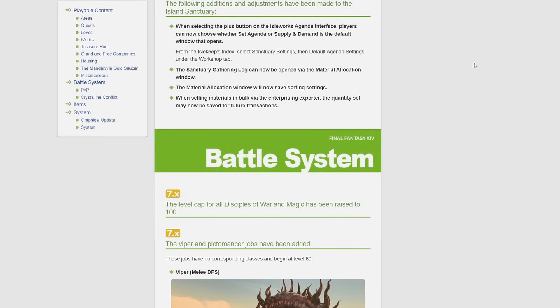They have made some changes to Island Sanctuary. When selecting the plus button on the Isleworks agenda interface, players can now choose whether 'set agenda' or 'supply and demand' is the default window. The sanctuary gathering log can now be opened via the material allocation window. The material allocation window will now save sorting settings, and when selling materials in bulk via the enterprising exporter, the quantity set may now be saved for future transactions.